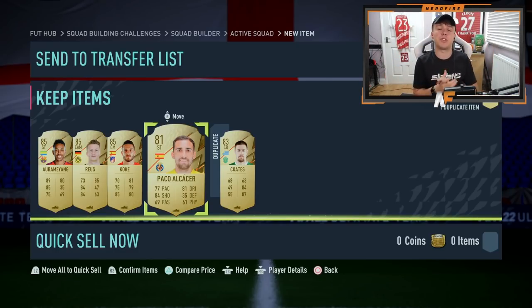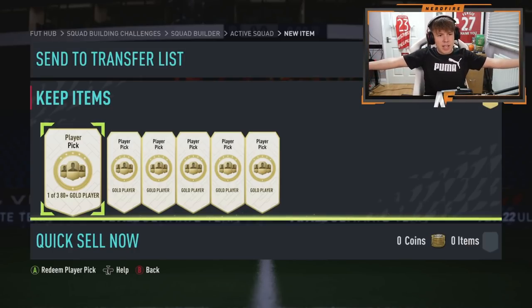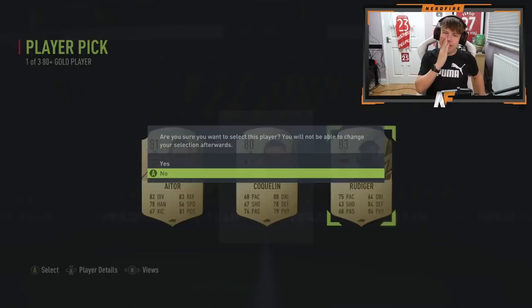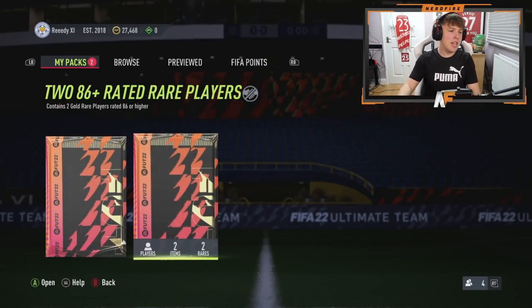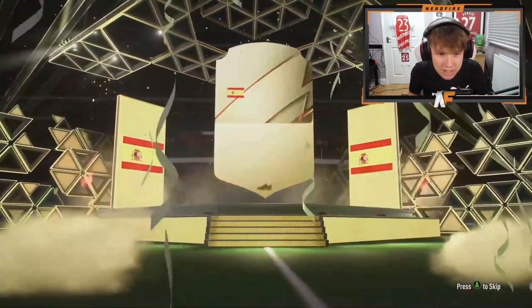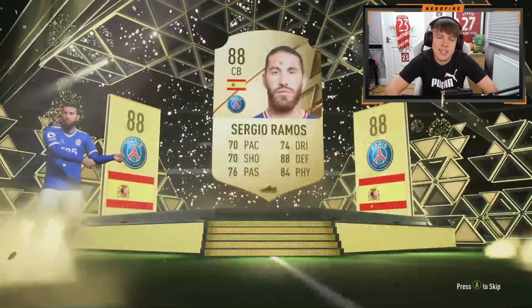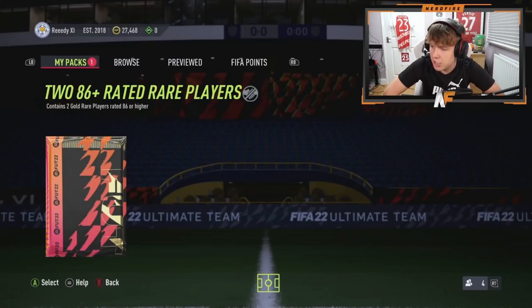Shout out to Reedy - he's got some player picks here and I believe an 86-plus double upgrade as well. Let's see if he gets anything good from the 80-plus player picks. Benucci's not bad - good fodder. Final one - sadly really only Benucci worth talking about fodder-wise. Here we go - Reedy's two 86-plus double upgrade packs. First one - it's an 88-plus - Ramos. Not the greatest start. 88-rated fodder - anyone good with him? Perejo sadly.